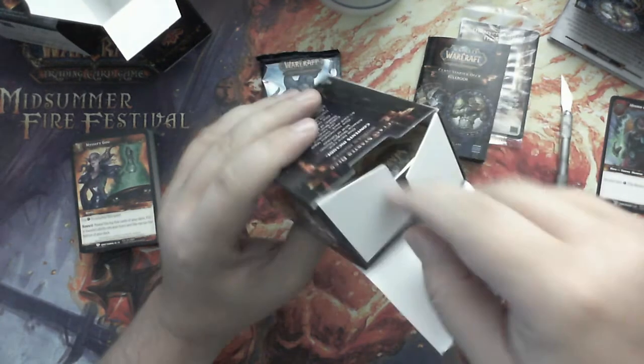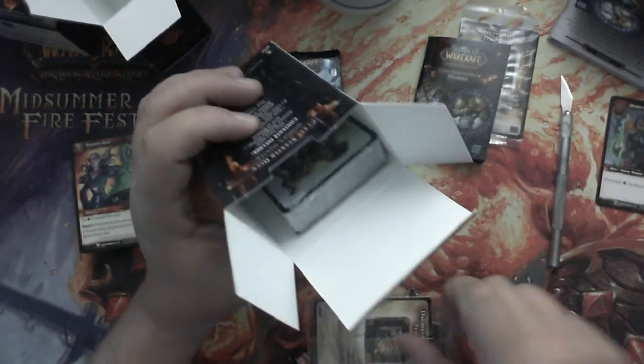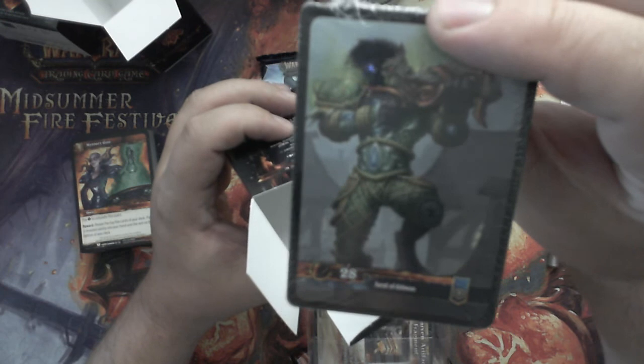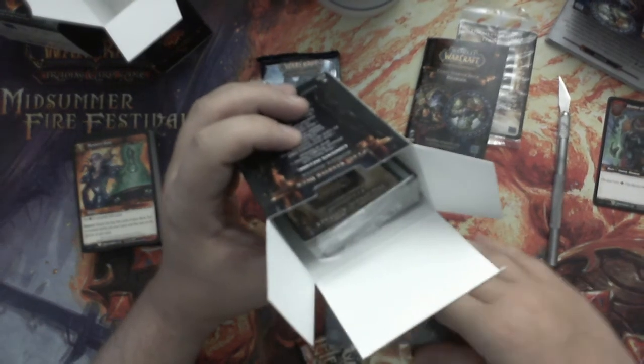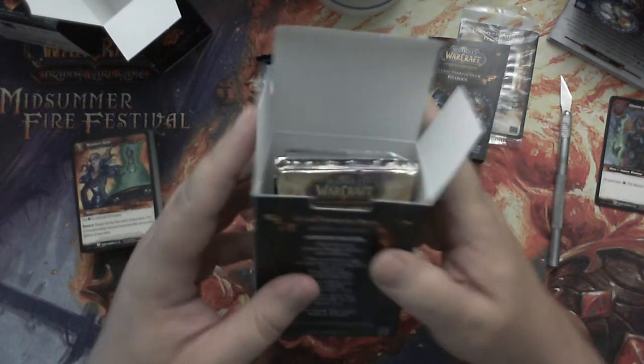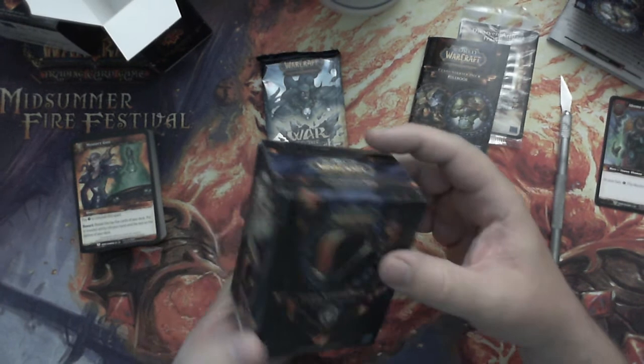I'm not going to open this one up, but it's the same kind of stuff inside. You're going to get the War of the Elements booster pack, the elaborated rule book, the cellophane crafting card, and the pre-constructed deck — again, with a different hero. This one is going to be Alliance, and it's going to be a Worgen. So it's going to be the same setup in each box. I think it's pretty good value for starting out, and then you can just move up from there.